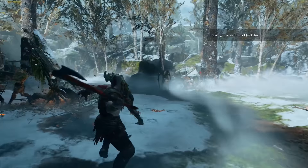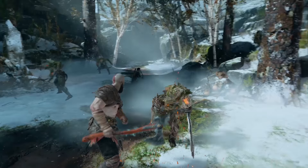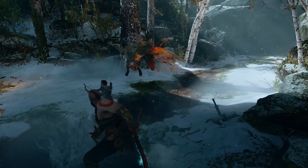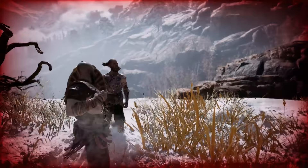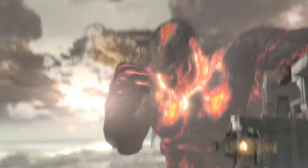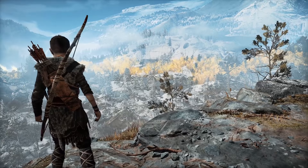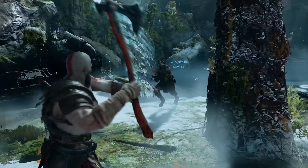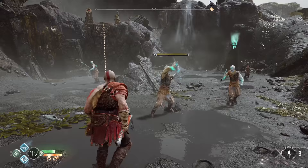Hi everybody, this is Patrick Gill for Polygon.com, and we're going to quickly go over the fundamentals of combat in the new God of War. If you're playing this game after the older ones on PS2 and PS3, you'll notice the combo system feels really different. The free-flowing system has been replaced with something heavier, Kratos is squishier on default difficulty, and the Blades of Chaos have been replaced with the Leviathan Axe — an axe that returns to his hand like Thor's hammer. Whether this is your first God of War or not, these tips should help you get up to speed.